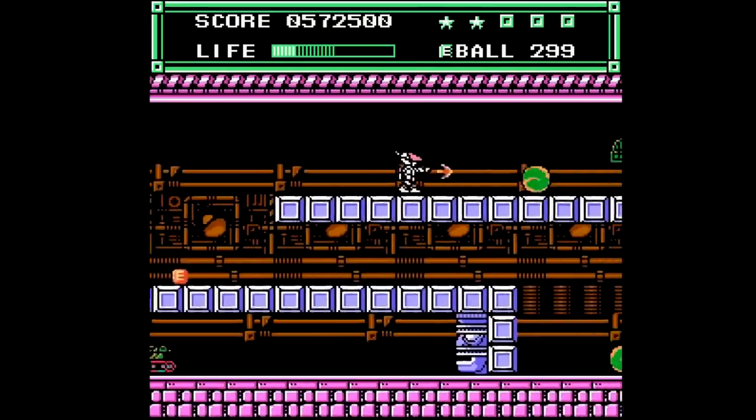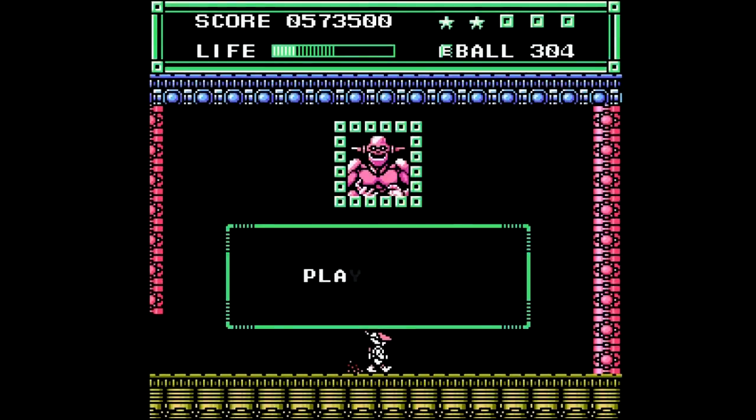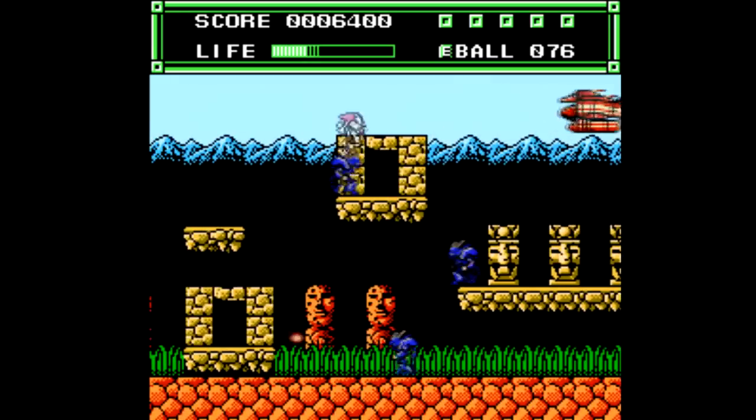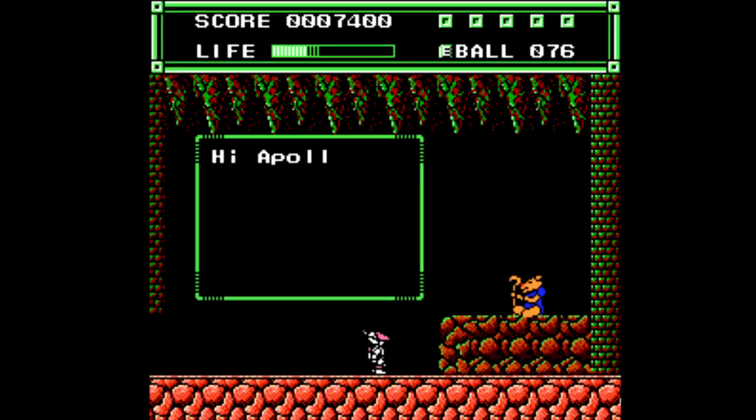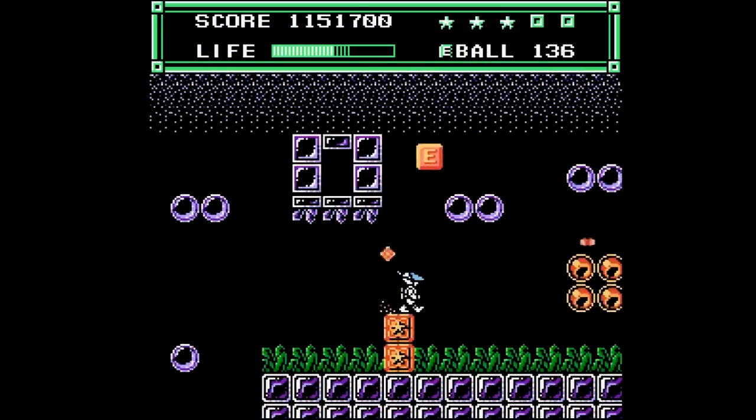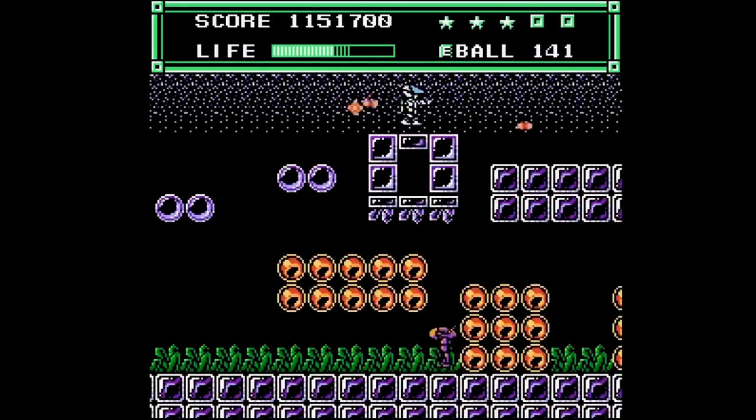You wander around and go into each of these rooms that each contain something like a shop, a random treasure, a gambling game, a weapon upgrade, or a mini-boss to name a few things. What's nice is that you can enter each room at least twice — a cheap way to upgrade your weapon, or just to get some free money. The E-ball in the upper right is your currency, and you collect E-icons as you defeat enemies.